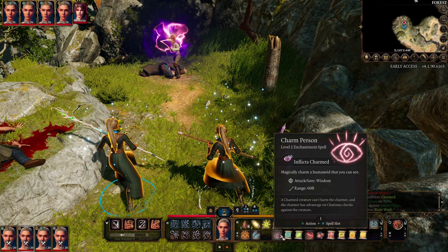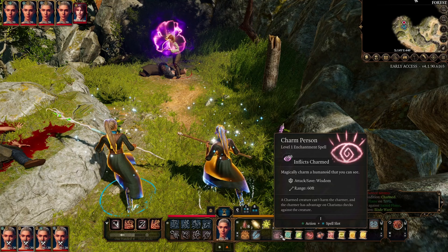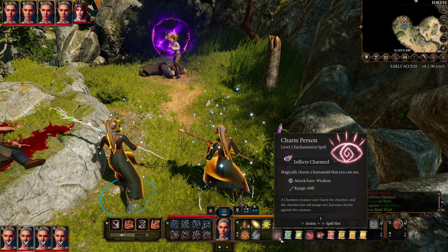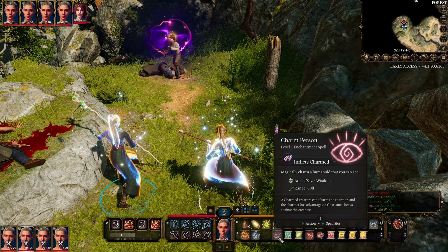Overall, this isn't a very good spell. There is another effect — the charmer has advantage on charisma checks against the creature — but we've got a cantrip called Friends for that. Charm Person is almost a redundant spell. I'm going to give it a 2 out of 10. There might be some situations, such as casting it on a boss so it doesn't attack your squishy wizard.